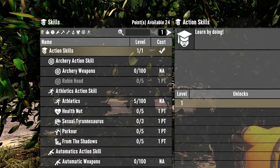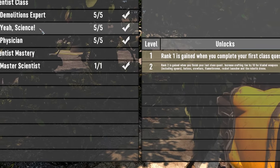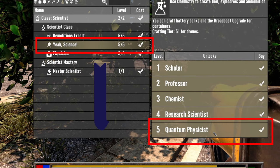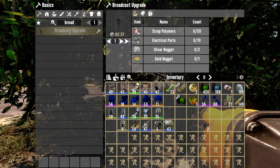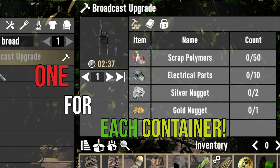The main criteria to enable broadcasting is currently you need to be science class and level five of the science perk. At this point, you can craft the broadcast upgrade. This looks like a two-way radio, and you will need one of these for each container that you want to upgrade.